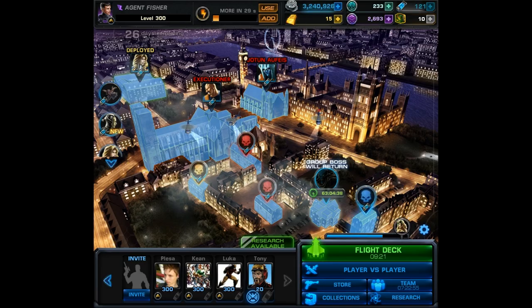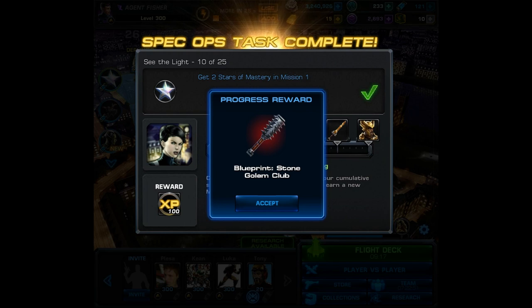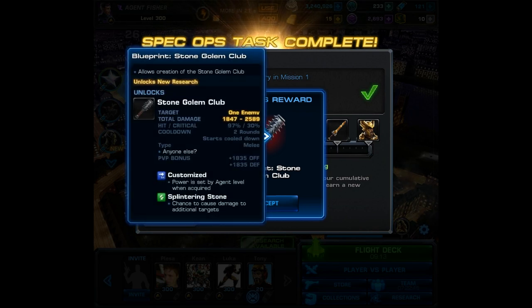For task number 10 you must have 2 stars of mastery in mission 1. It's very beneficial to already have these 2 stars before you reach this task so you don't have to go back and revisit mission 1. As a reward you're given the blueprint for the stone golem club.